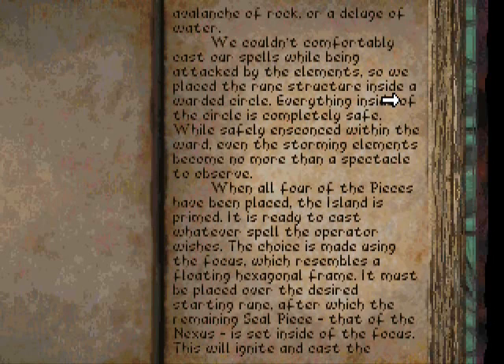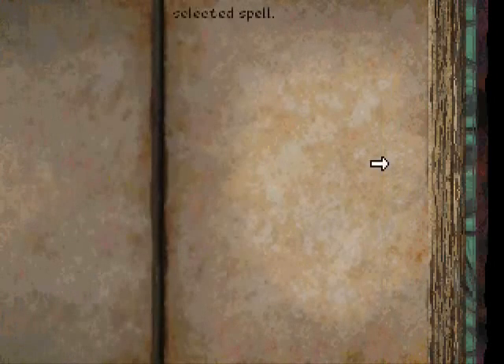When all four of the pieces have been placed, the island is primed and ready to cast whatever spell the operator wishes. The choice is made using the focus, which resembles a floating hexagonal frame. It must be placed over the desired starting rune, after which the remaining seal piece — that of the nexus — is set inside of the focus. This will lock in and cast the selected spell.